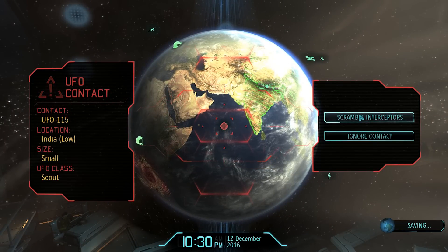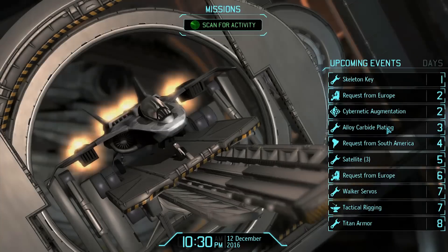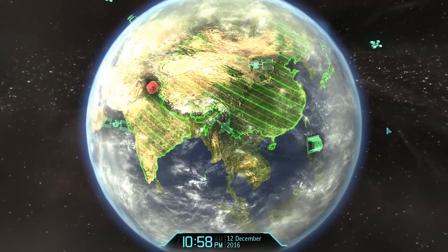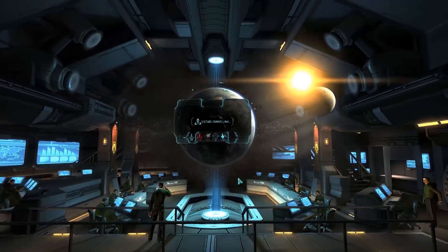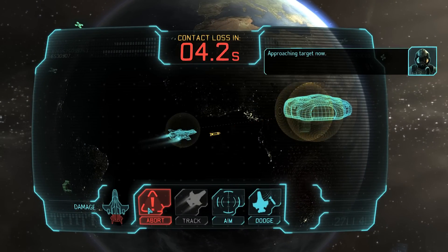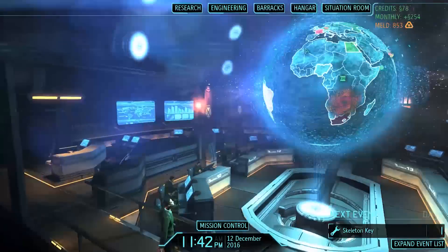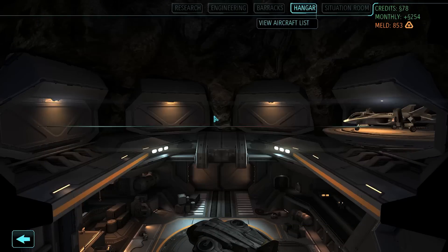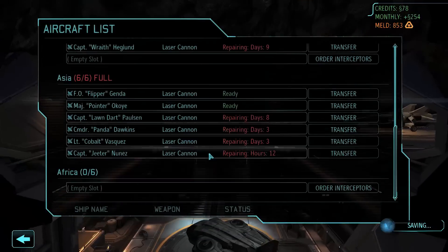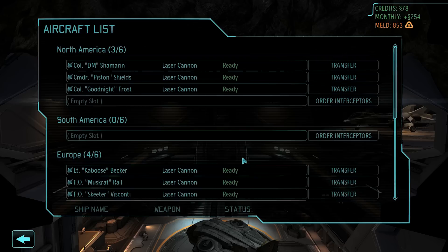Another scout UFO — will these UFOs never ever stop? We're just getting them one after another. Lawndart, go take it out. You've been on a roll so far, let's see if we can keep it going. I'm sorry for these aliens — they're not having a good time at all. This one was aggressive, but Lawndart, you're only out for eight days? See, Advanced Repair is awesome. All that damage and it's eight days — it's almost like nothing happened. I'm not worried though.